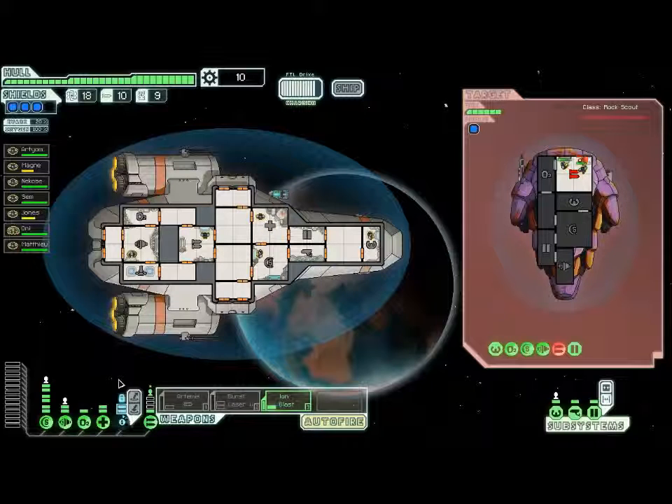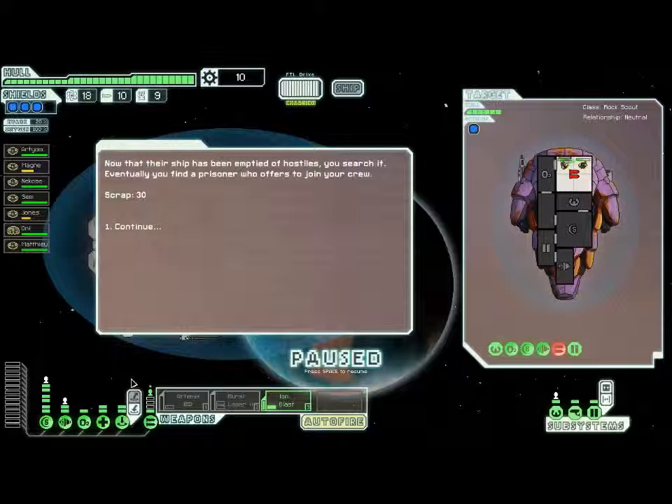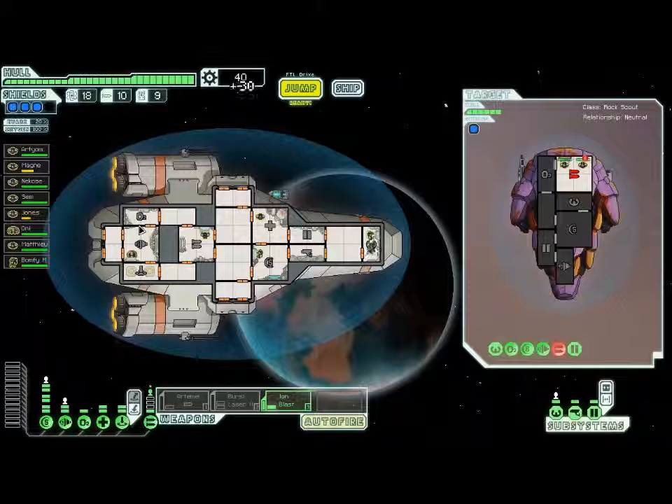I'm going to put another power into medbay so I can heal my guys as soon as possible. What if these guys only have two crew? They did. Now that their ship has been emptied of hostiles, you search it. Eventually you find a prisoner who offers to join your crew. Yes! We got a Mantis! Alright.